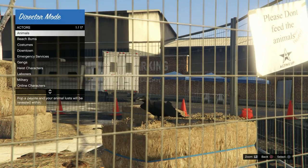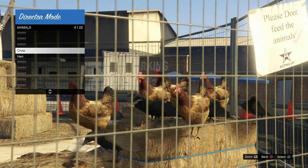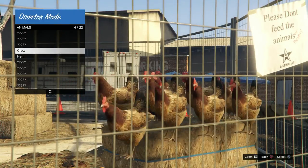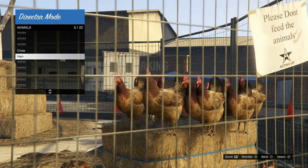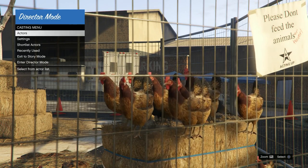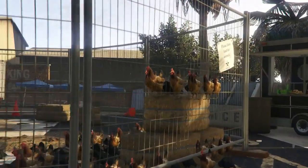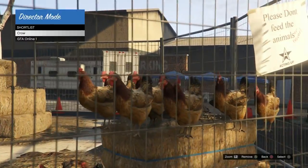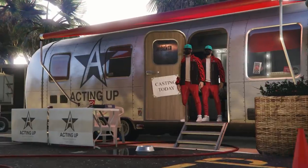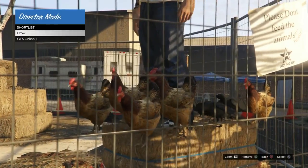This is where we're going to be duplicating the animals. Select animals and scroll up and down at a moderate pace - don't rush this. I've had better luck taking my time. Keep duplicating the animals until they're not able to duplicate anymore. Once they've stopped duplicating, go to shortlist actors, scroll down to your online character, and go up and down until they duplicate. Then continue scrolling until your duped character spawns on top of the bale of hay.